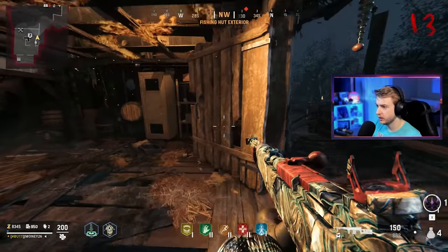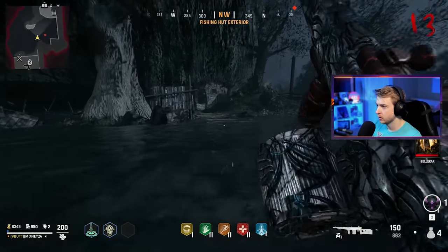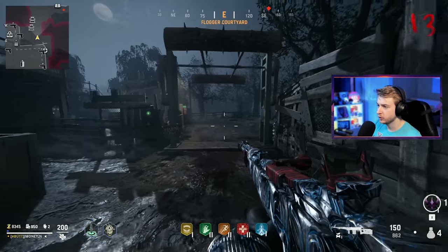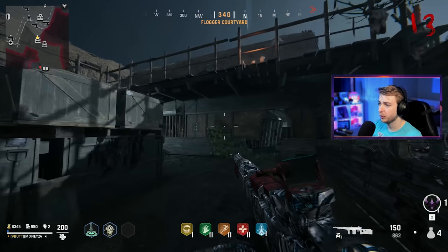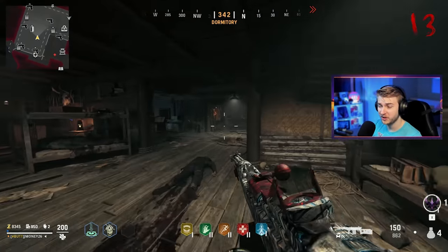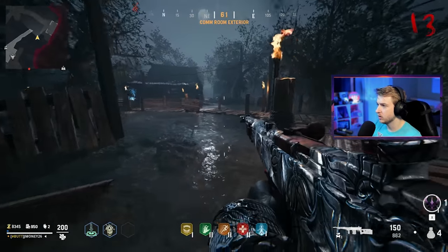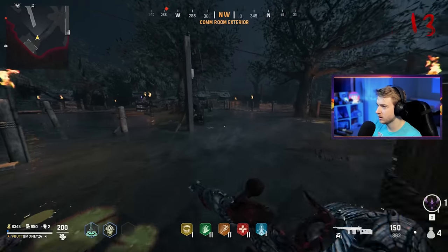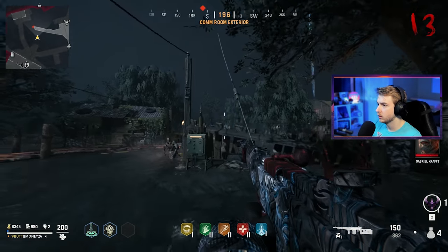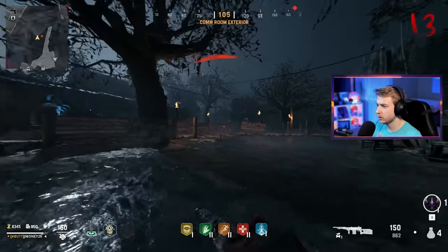If we head into the fishing hut, the barrel should be right there. There we go. She mentions Von List's so-called wonder weapon. Next we need to go to the comms room — there should be a little electrical box outside that we can put this in. Oh, it's right here. Insert weapon barrel. We threw it on top. There's more lightning — a storm is coming in.